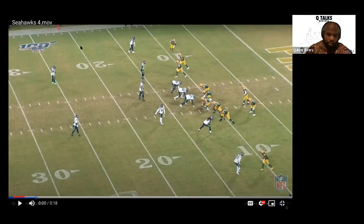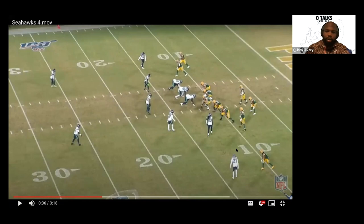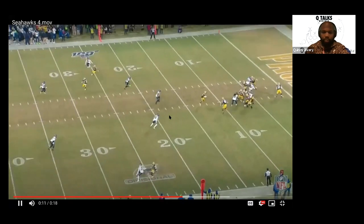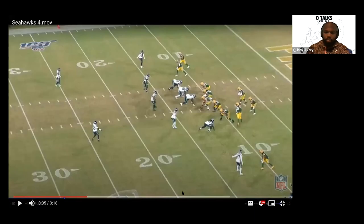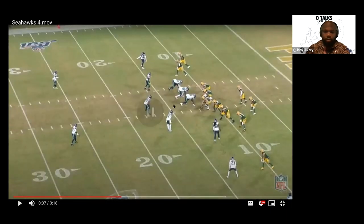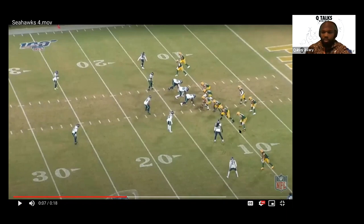We have a strong safety here and a free safety here. They motion into a two-by-two and they still have the odd front. Outside technique here — he's going to be head up, slightly outside of number two on the offense. As we talked about last week, we start counting from outside in: one, two, one, two, and then the back. They have nickel personnel. This is going to be strictly quarters coverage.